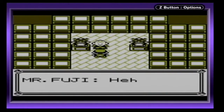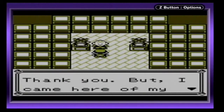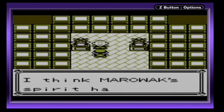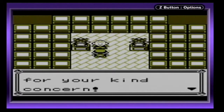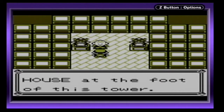Okay so we've got this old man right here — this is Mr. Fuji. He says: 'You came to save me? Thank you. But I came here with my own free will. I came to calm the soul of Cubone's mother. I think Marowak's spirit has gone to the afterlife. I must thank you. Follow me to my home — Pokémon House at the foot of this tower.'